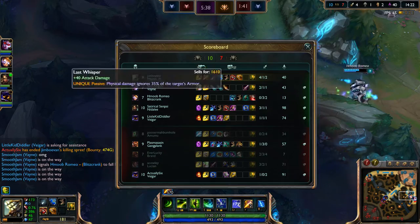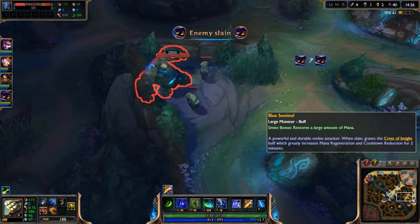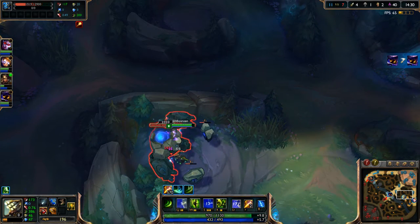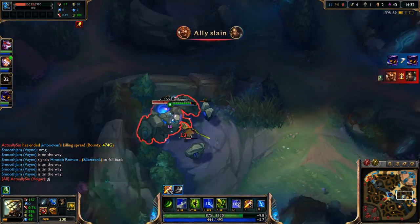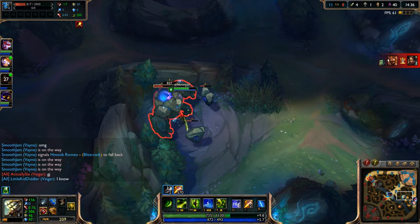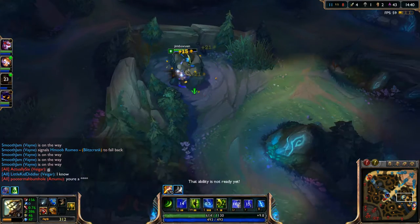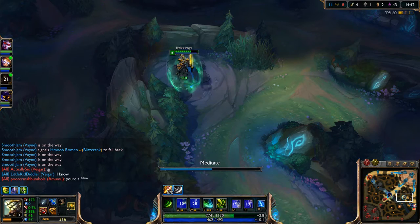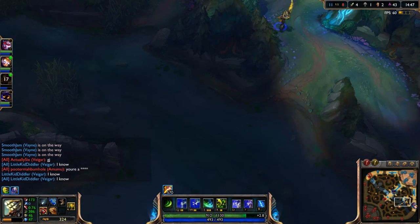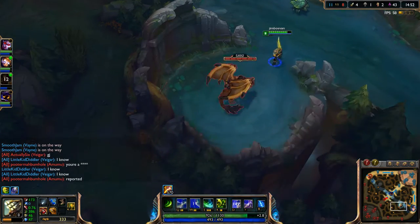I'll go ahead and get blue. Red's up in about a minute and 35. So I'll just go ahead and get blue now. Why isn't it attacking me? It's not even attacking me! What is this? Riot! League of Legends is glitched! Oh, there we go — now it's attacking me. It was like it just wasn't moving for some odd reason.